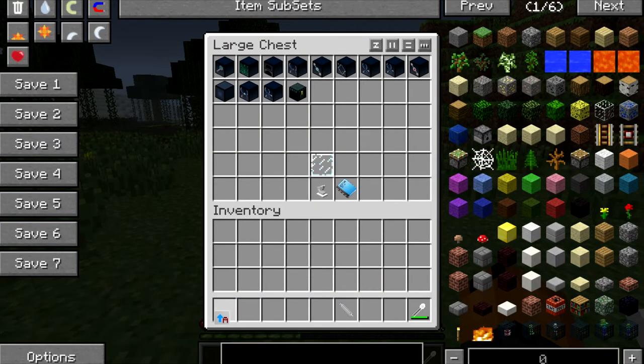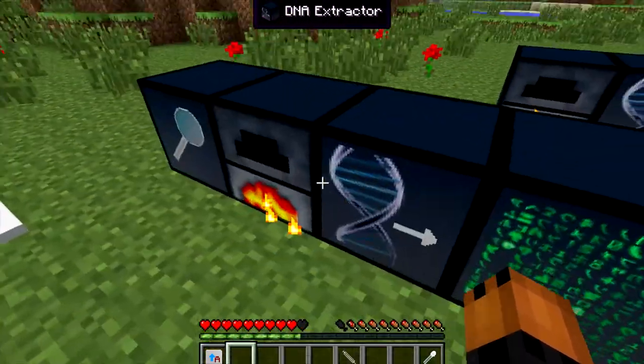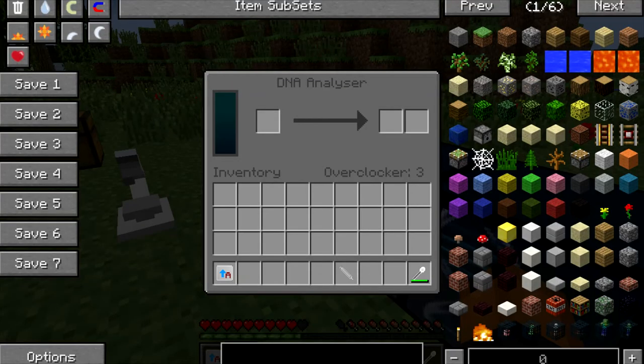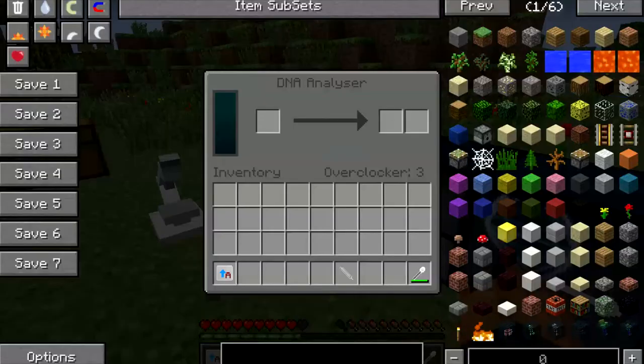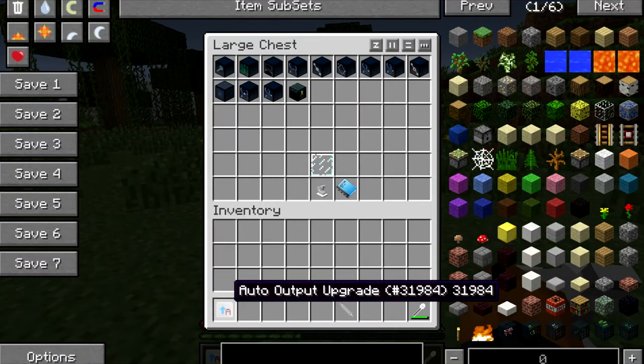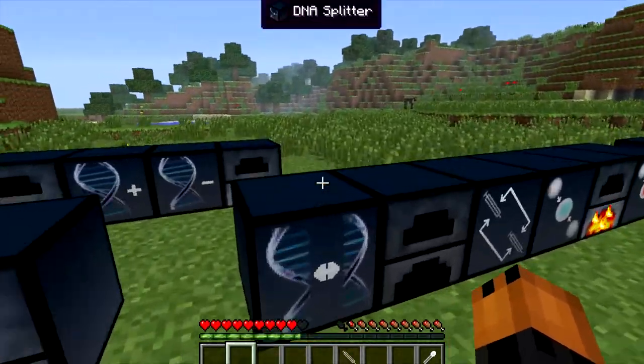The auto output upgrade — let's say I have it in a machine, it'll automatically output the result, just throw it out, so you don't have to keep going in. It's not that super useful, but I mean it's okay.